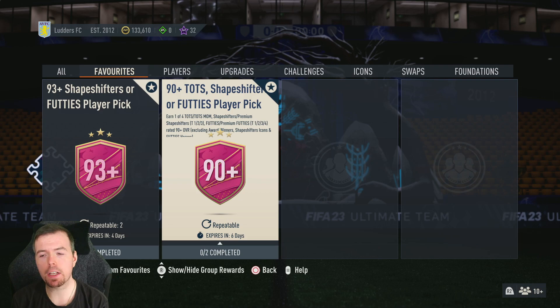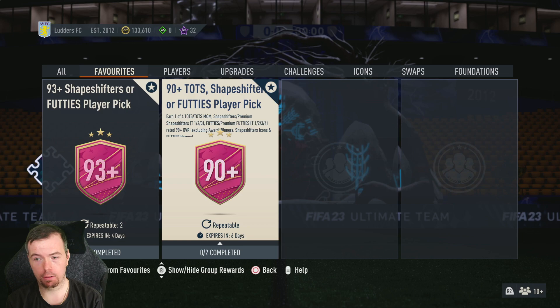Yo guys, what's going on, KingFlipper here, welcome to another 40s SBC video. Today we have the 90-plus TOTS Shapeshifter or 40s player pick — it's a one-of-four: TOTD Season or TOTD Season Moments Shapeshifters, premium Shapeshifters from any of the teams, and premium 40s from any of the teams up until now. So one, two, three, and four — guaranteed 90-rated or higher.